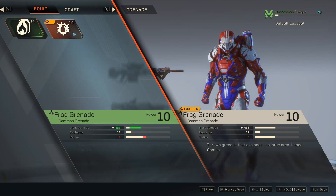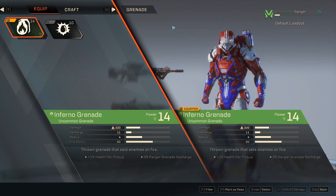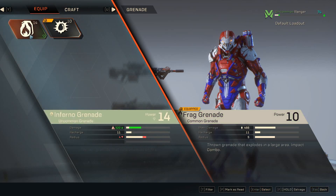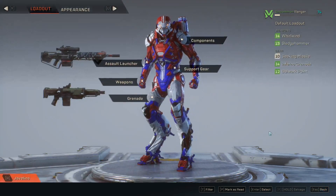You also have tertiary weapons — your grenades. I have this Infernal Grenade which is pretty cool, so I'm going to equip it. As you can see, equipping it caused my gear score to go up, which is great, though part of it also went down. I'll sort that out — there we go, gear score is up.